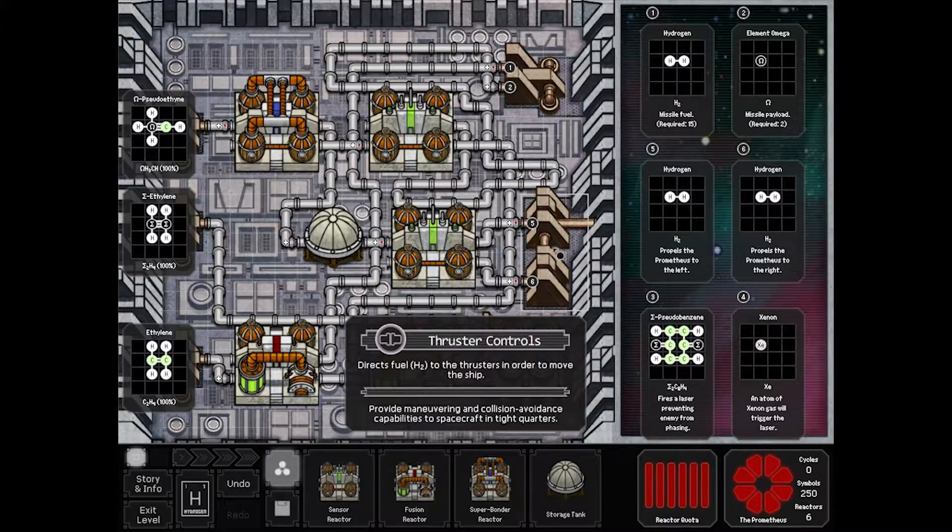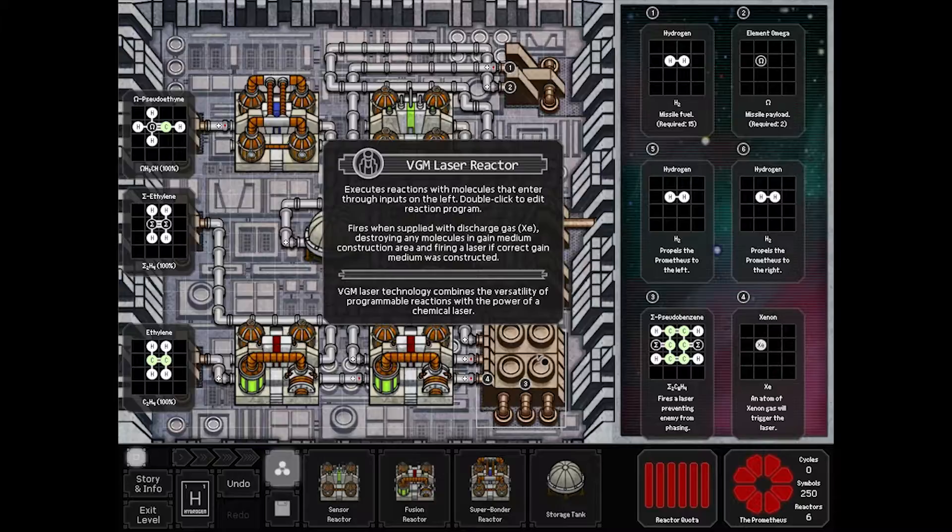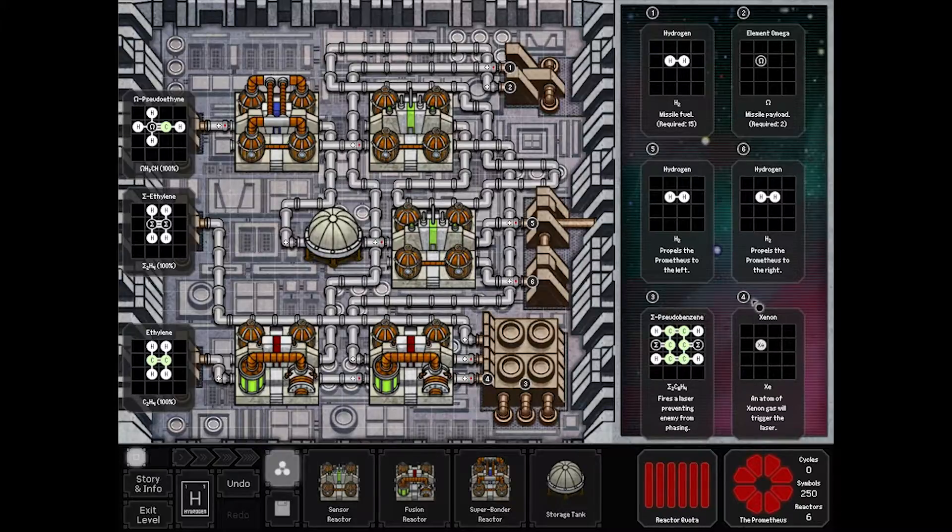Your piloting controls are simply H2. And your laser reactor is like the old laser reactor, where you have to feed in a crystal and then shove a xenon in and it'll shoot. This one needs a different crystal style though — it needs the Sigma Pseudo-Benexene.